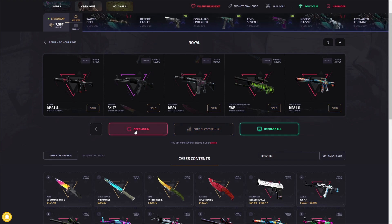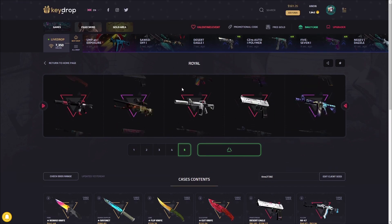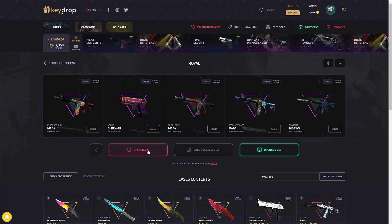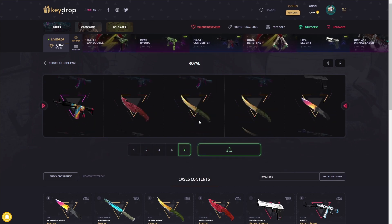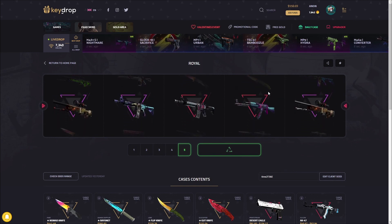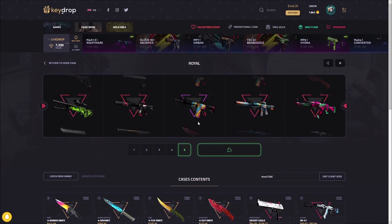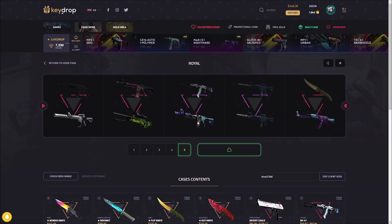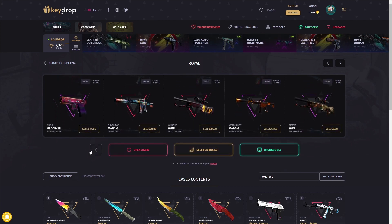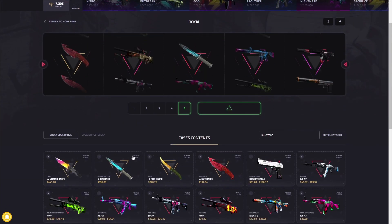Let's do two or three more and then move on to the final case — which is another one of the really profitable percentage-wise cases right now. Lost a little bit. Come on — imagine two knives, that would be so crazy! We're kind of breaking even on most of these rolls, no complaints. I just keep seeing the knives roll by. There we go — 84 right there, we'll take it! One of these knives covers pretty much everything we roll over here.